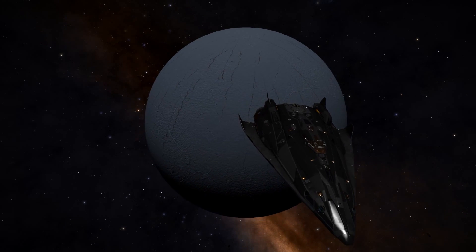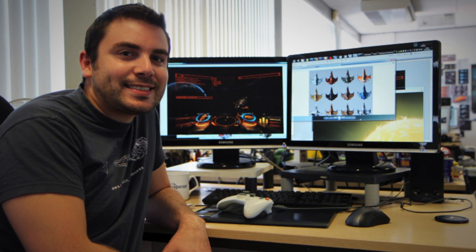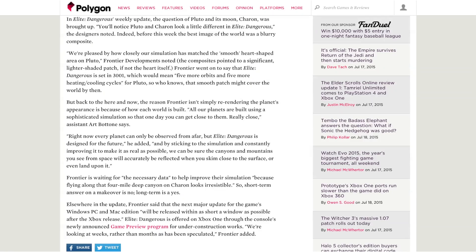But the updating process of Pluto is not so simple. They're not going to download a high-res image from NASA and click a big green button that says update. It's going to take some time to do it properly. This is what Frontier's assistant art director John Patone says about the complexities of the Pluto facelift.